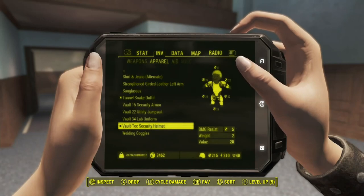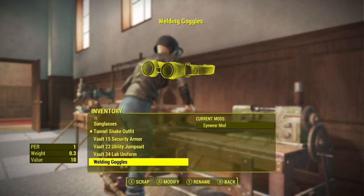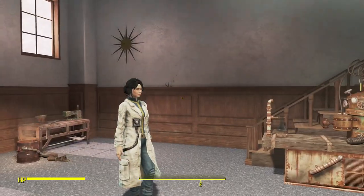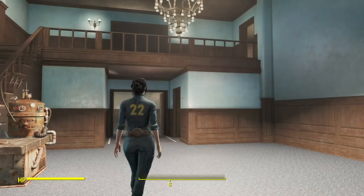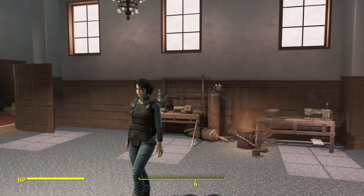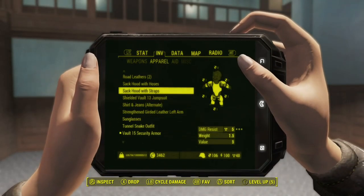We changed it up a little bit. The helmet - I didn't even see that come up on the armor workbench. I don't see that you can change the helmet, so it is what it is. With the lab uniform, we modified it a little bit - not that you can tell, but it does have some better damage resistance and that sort of thing. The utility jumpsuit is similar, but it does show the number on the back.